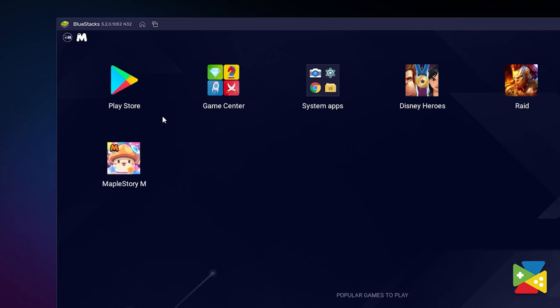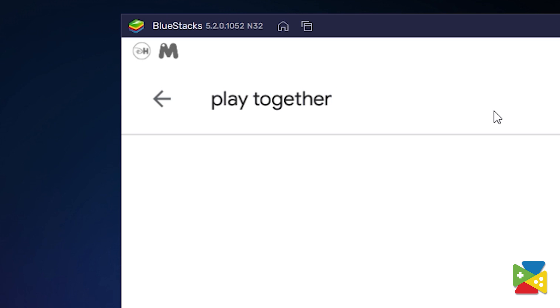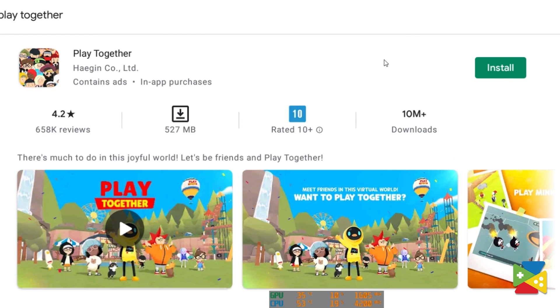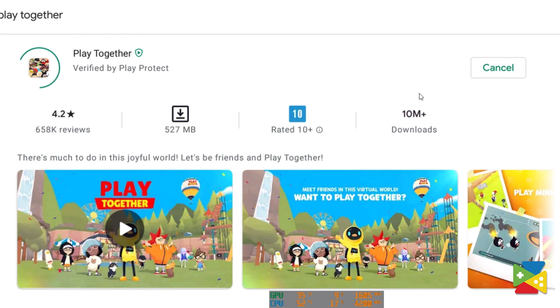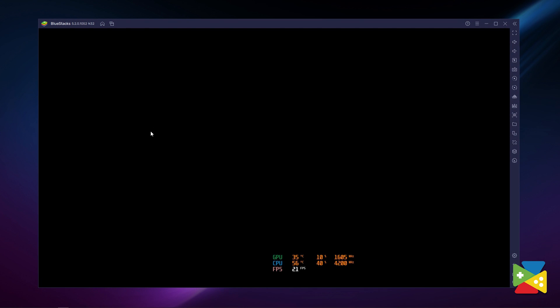Once you're done installing, open the Play Store and look for Playtogether in the search bar at the top. Now click on Install, just like you would on your regular phone. And once installation is finished, the icon will pop up on the home screen — just click on it and start playing.